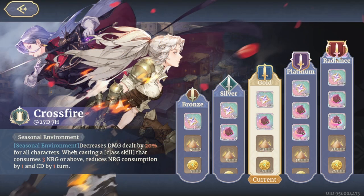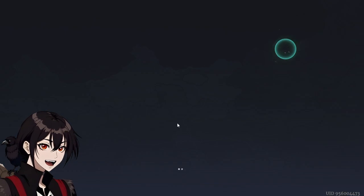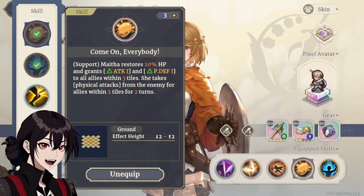This season, Crossfire — the Environment decreases damage dealt by 20% for all characters. A little bit weird considering that we've got Awuste coming out in a couple of days. When casting a class skill that consumes 3 energy or above, reduces the energy consumption by 1 and cooldown by 1. This might be a little bit too strong. So, what are class skills? I'm going to guess it's the Legendaries. These are not categorized as class skills, but they are unique skills for that specific unit.